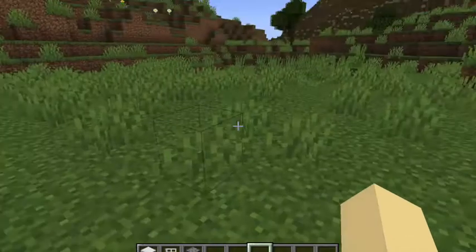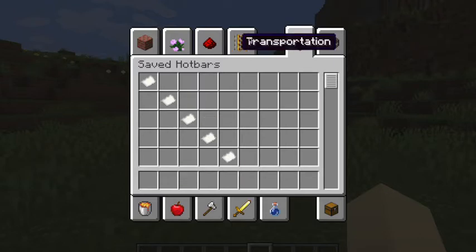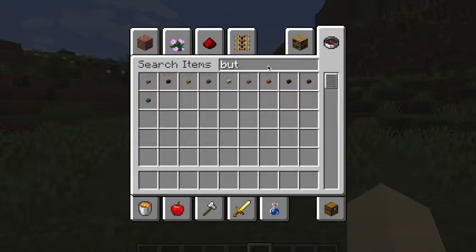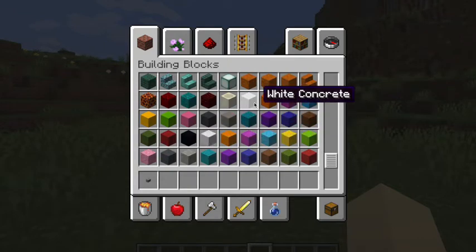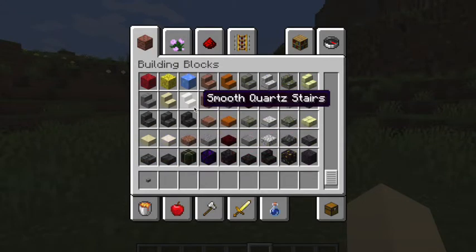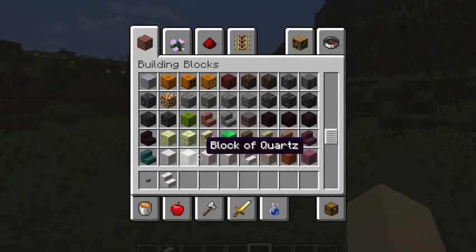Now we're gonna build a bathroom. For the bathroom we will need a button — you can use any button you want. You can use wet concrete or quartz; you will need a smooth quartz and a smooth quartz block, or just a block of quartz.